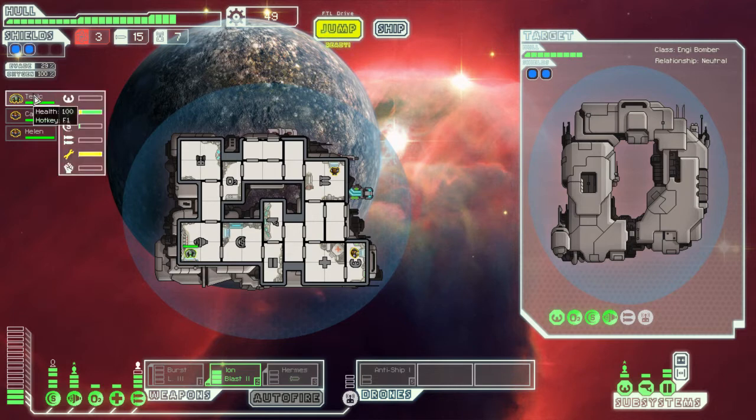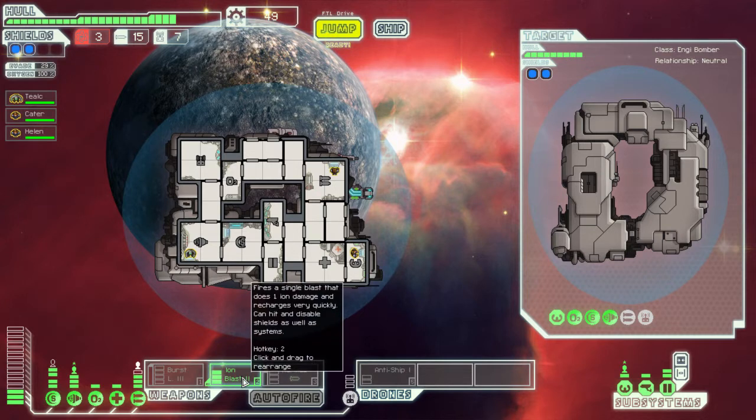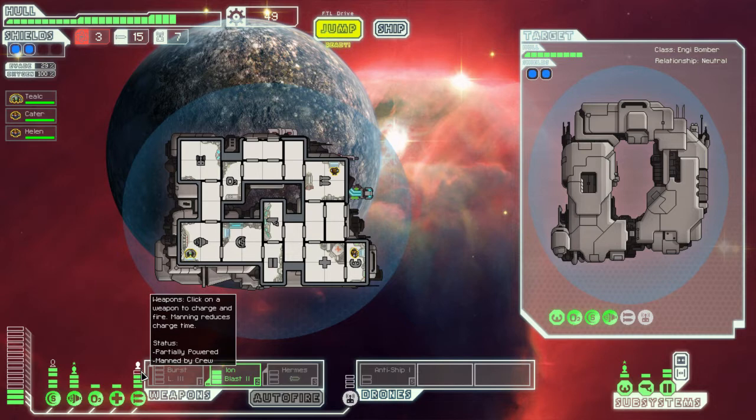It's one of these NG thingies. I've got three crew: I've got Teal'c on the engines, I've got Keita — which should be Carter — she's at the helm, and Helen, who was obviously a recruit I got along the way, is manning the weapons. Now I've got myself an Ion Blaster 2, which is really good, and a large burst laser — a burst laser 3 — which fires 5 shots. Unfortunately, I can't power it at the moment.